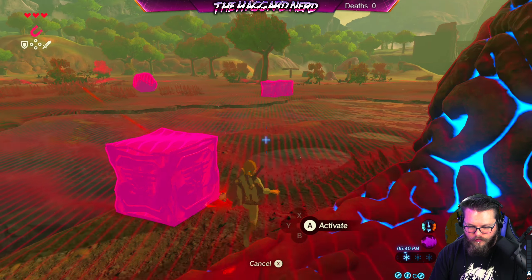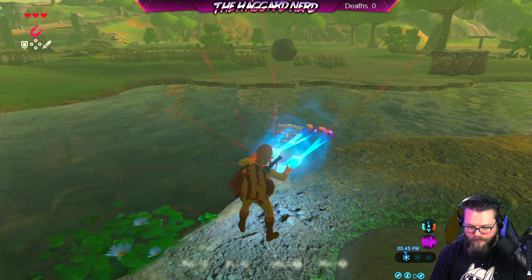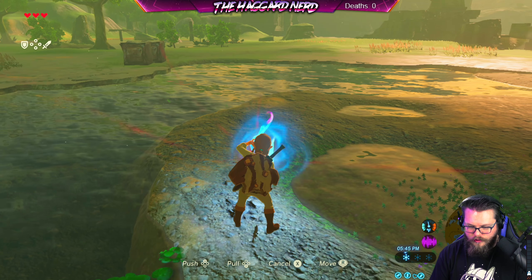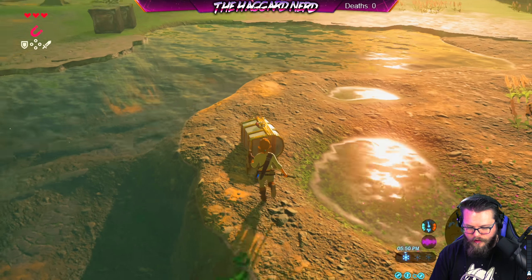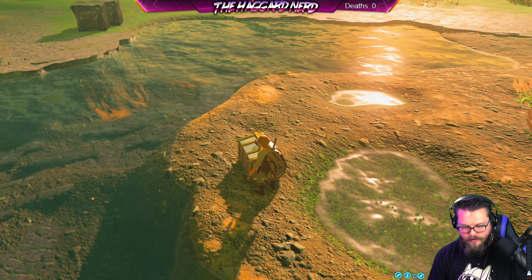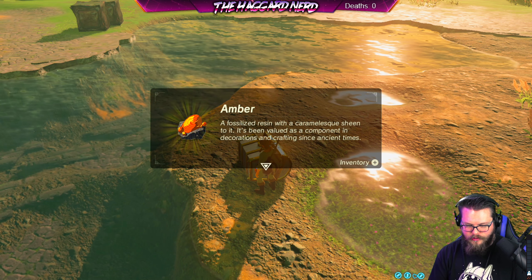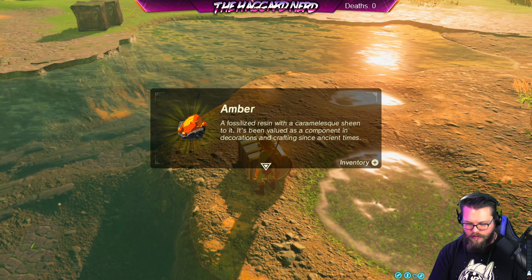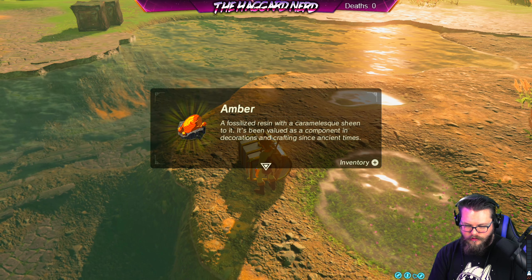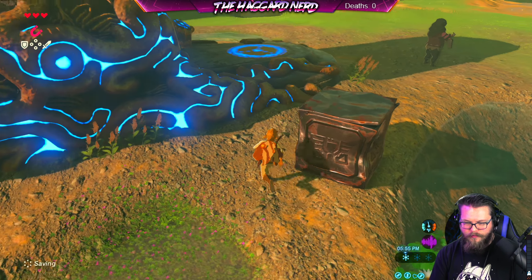I want that — bring it closer, bring it closer. There we go. Amber — fossilized resin with a caramel-esque sheen to it. It's been valued as a component in decorations and crafting since ancient times.